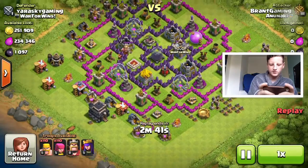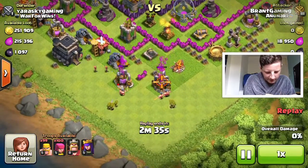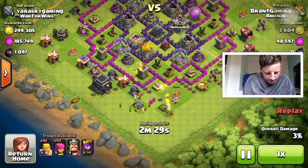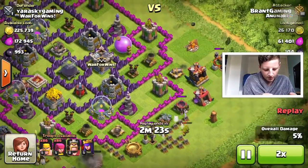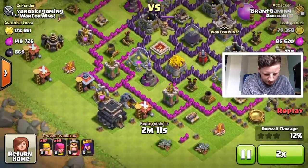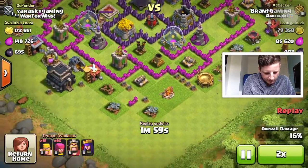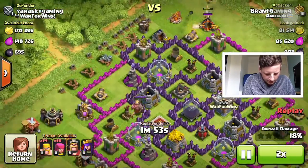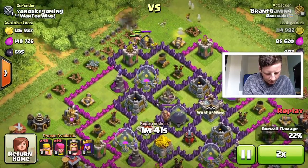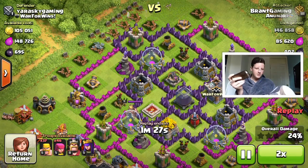Let's have a look at this one — two star, 50%, another collector raid. I think I did this one this morning. You can see it's all in the collectors again, doing the same strategy: five barbs, five archers. There's a dark elixir collector as well — two level two drills. They're all gone from the bottom now, a few on the top and a few by the town hall.